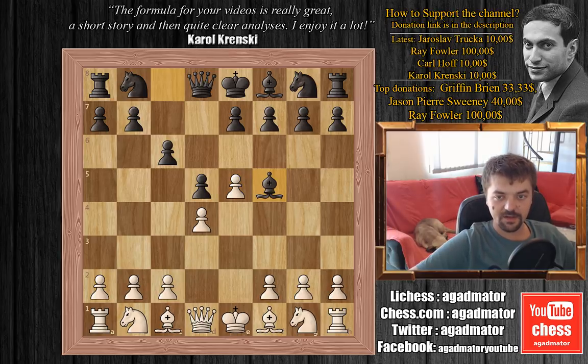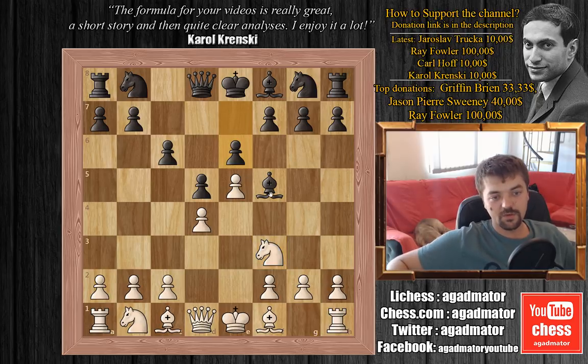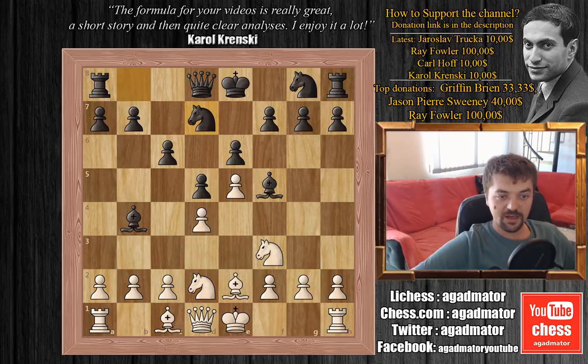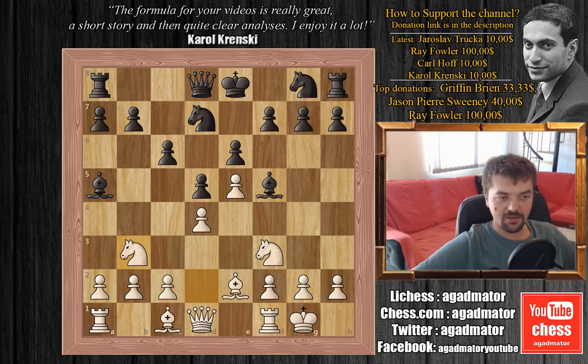We have bishop to f5, knight to f3, and e6. Carlsen developed his light-squared bishop, which is definitely a plus, but the downside is that he already spent four moves just to develop it. We have bishop to e2, bishop to b4 check by Carlsen, knight to d2 developing a piece, knight to d7, castles, and now bishop to a5. We have knight to b3 attacking that bishop, bishop to c7, and now knight to e1 with an idea.